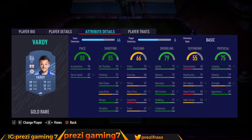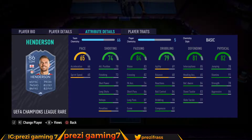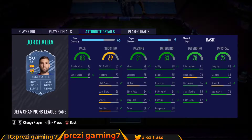First up we got Jamie Vardy at 24k, Summer at 20k, Parejo at 12k, Henderson at 22k, Verratti at 22k, Rodri at 12k, and Jordi Alba at 24k.